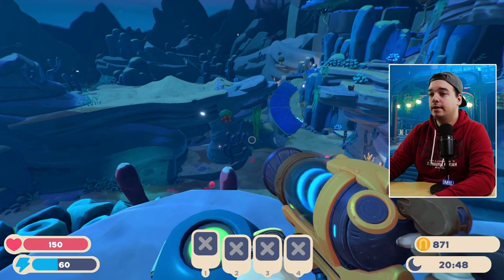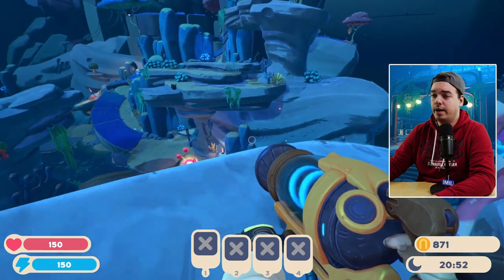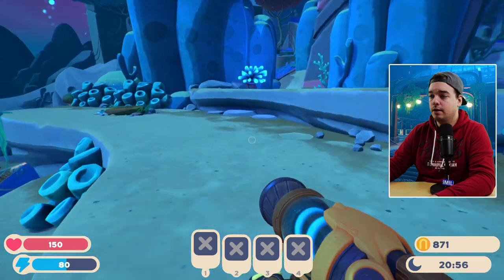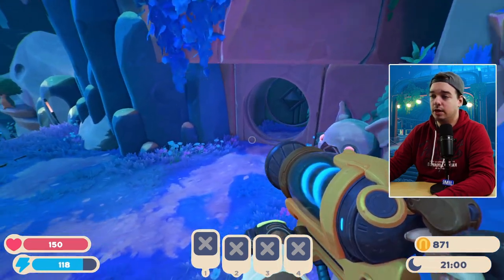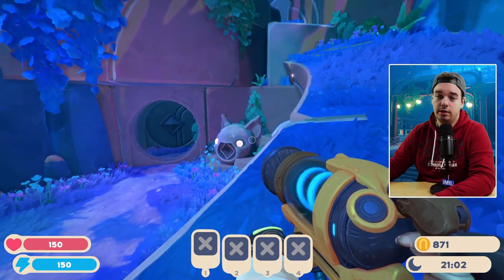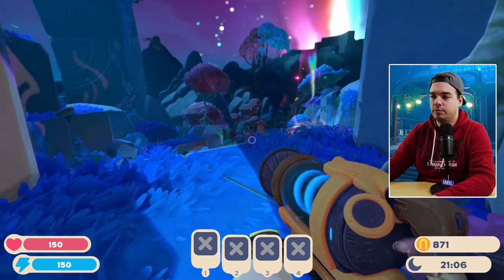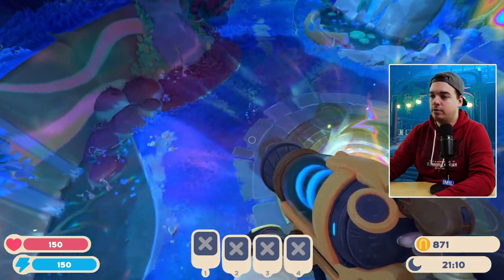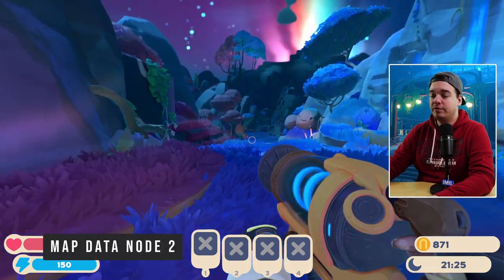Next we are just going to return — go immediately back to the teleporter, so just fly back over here. Now if you actually have a Hunter Plort, which you can find a little bit later on, you can shoot it into this statue and you'll have a much easier time getting back to the teleporter. But it's still pretty fine because you can just use this little ramp. So map node number two — we are beginning once again next to the teleporter.